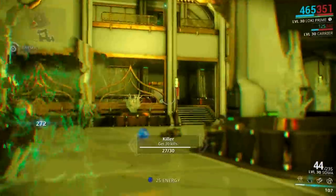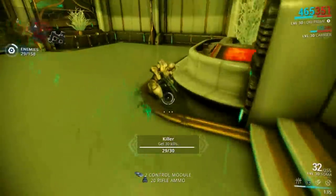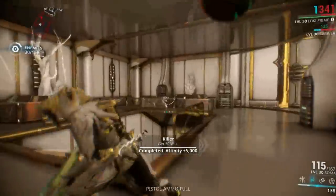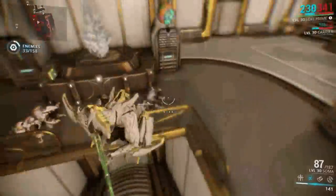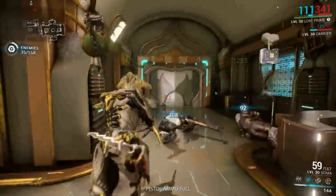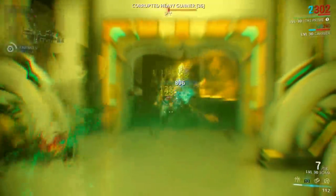There's another one — the Pilfering Swarm mod for Hydroid — that makes enemies drop extra loot when he uses his Tentacle ability. That one is also pretty high in demand. Those are all the methods that I know of, guys. If you enjoyed the video, please make sure to leave a like down below and subscribe to see more videos in the future. Let me know if there are any methods that I missed out on, or what you hope the next Prime Warframe is. I'll see you guys in the next video.